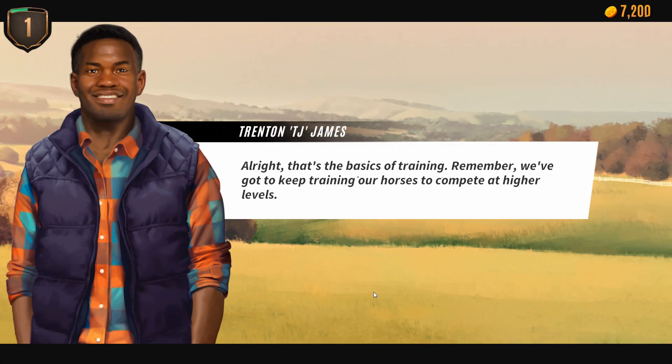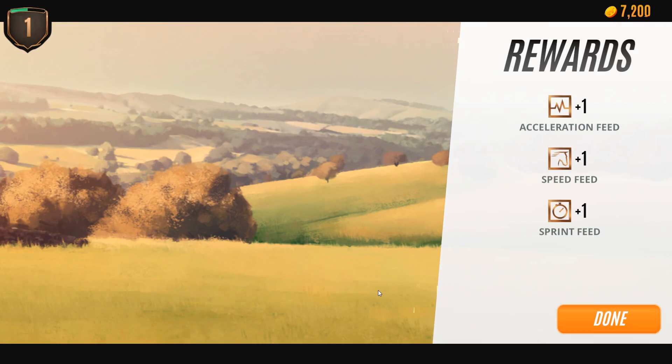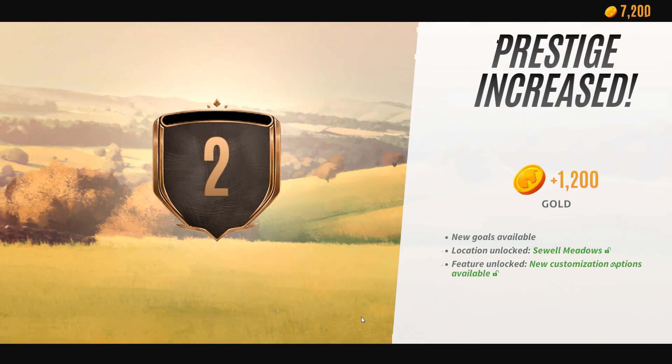That's the basic of training. Remember, we've got to keep training our horses to compete at higher levels. We're off to a good start but there's more to do. Acceleration feed, speed feed, and sprint feed — yay, level two! We have new goals: we have unlocked Seawall Meadows and new customization options are available.